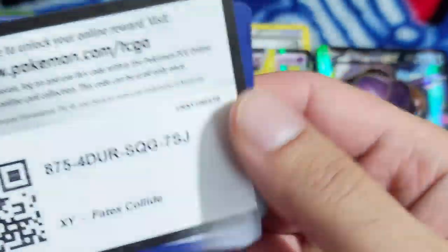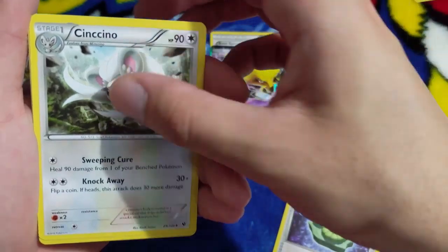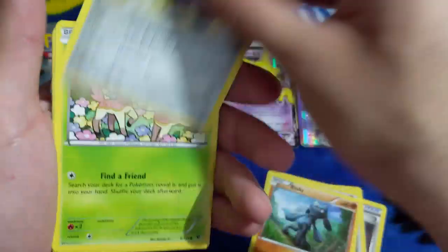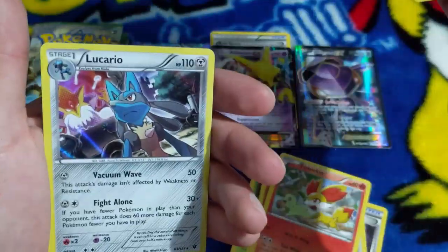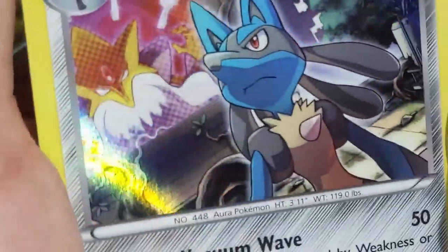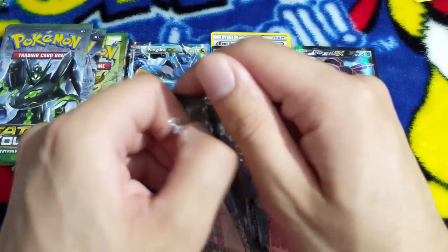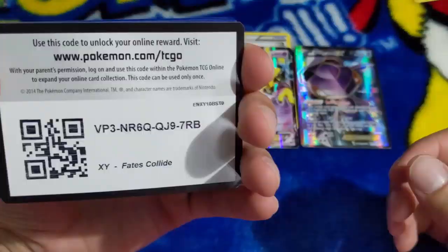Helix Fossil Omanyte, Cinccino - the evolution of Minccino - Fighting Special Energy Card, Riolu, Bronzor, Deerling, Carbink, Fennekin, Serperior, and we got what looks like a Mega Alakazam in the background with Lucario freaked out. Moving on. We're going - oh my god, I don't even care anymore if we get a Break Lugia card, I just want a Lugia card at this point.